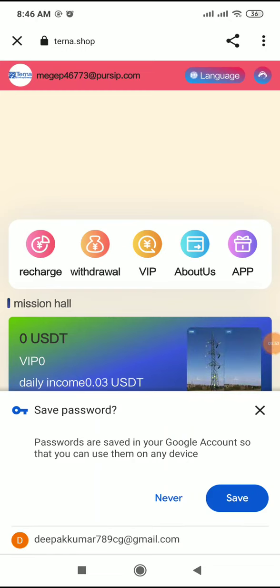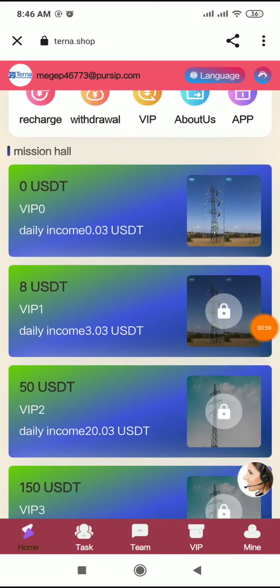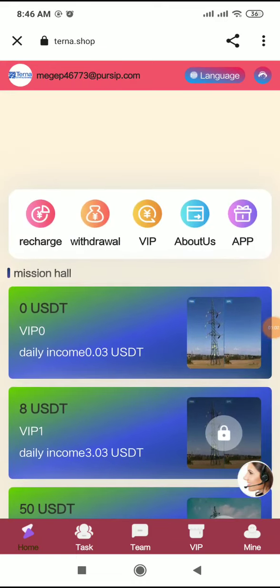After clicking sign up, your registration has been completed successfully. You can see the recharge page, withdrawal, VIP, about us, and app options. Now I will discuss how to earn on this platform.